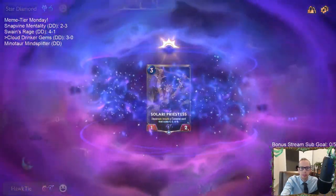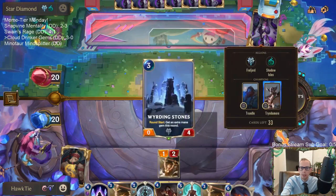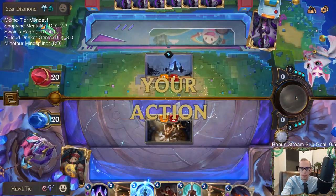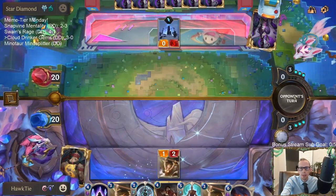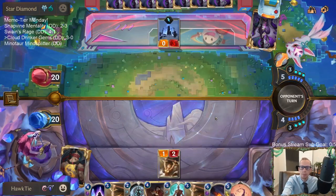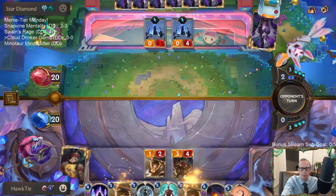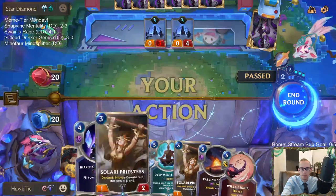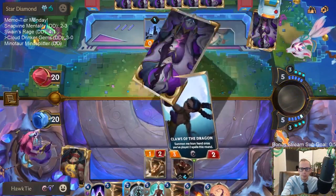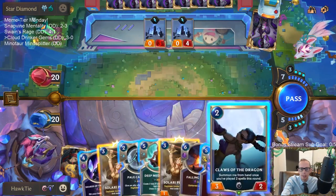Looks like this is a Solari Priestess game. Let's keep the Falling Comet — we need to obliterate Trundles and Trundle Mirrors. They should take the one damage and not make that block when I'm playing Lee Sin. It's kind of annoying that I don't really want to lead off with any of these spells.